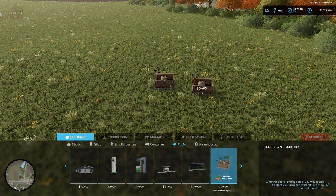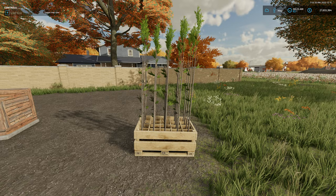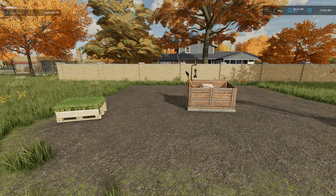Once we have it positioned, we're going to need to acquire some saplings. Here we have a base game pallet of saplings, and we also have a high-capacity platinum expansion pallet of saplings right here. We're going to be able to plant either of those with this mod.